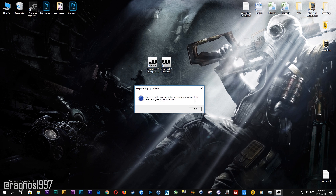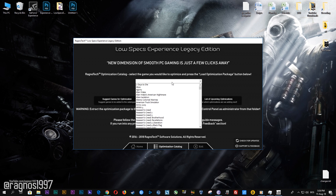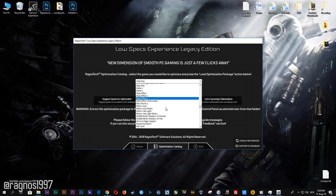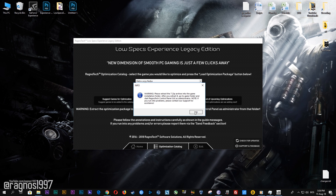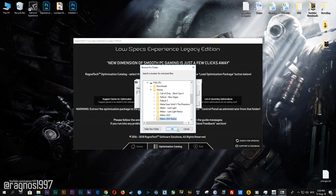Start it and then go to the optimization catalog section. Once you find yourself on this page, simply select Metro 2033 or Metro 2033 Redux from the drop-down menu and then press 'Load the optimization package.' Now click Browse and select the destination folder where your game has been installed, then press Extract.